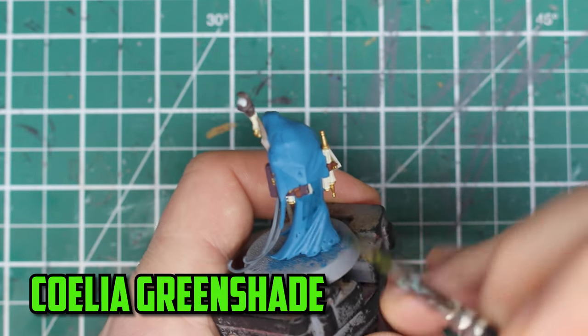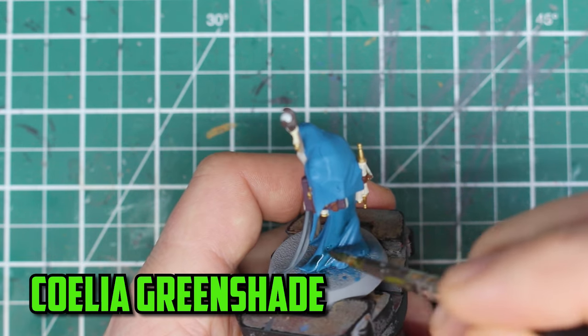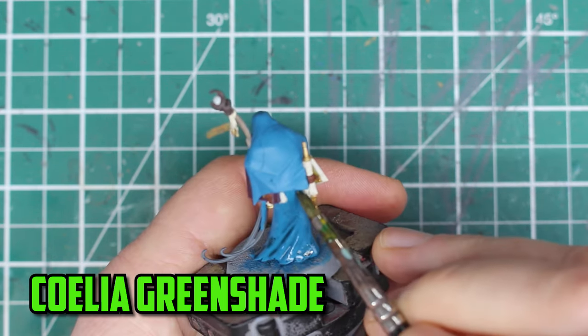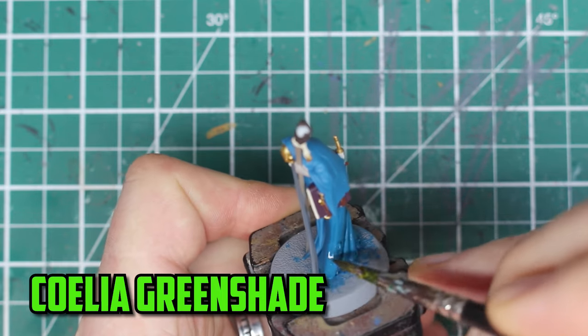With all the base coats down, the shading was next and I'll be diluting the shades with Lahmian medium. To kick it off I shaded the robes with Coelia greenshade — I'm not 100% sure what this is going to turn out like, but I said to try it and let's see how it turns out.